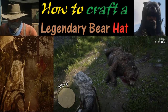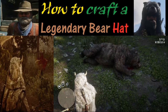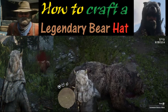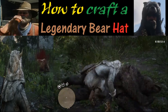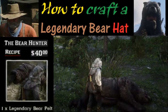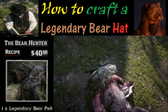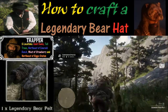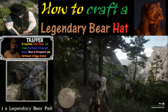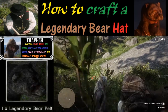Keep that in mind. To skin the bear, go up and hold down the triangle button. After you complete that, put the pelt on your horse because it's a long way to walk. You may also want to save your game just in case.